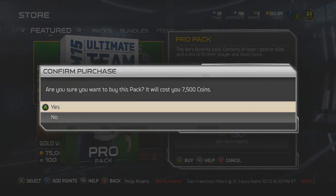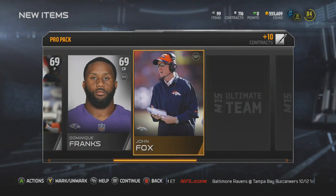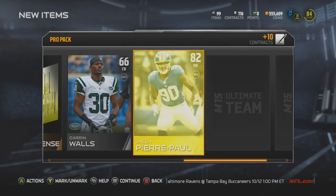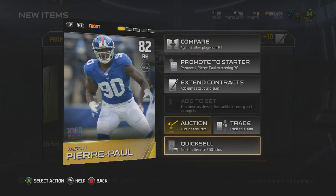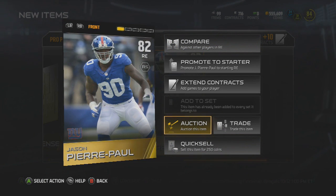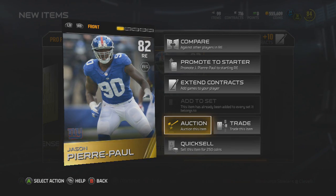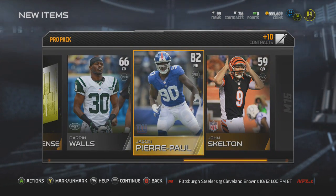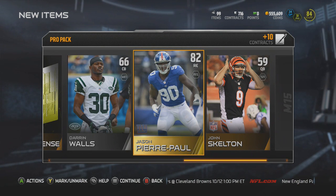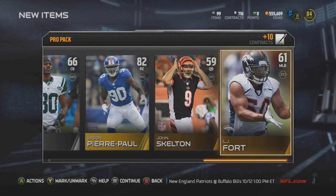About three packs left and I am telling you these last three packs I am going to get an elite. Gold card is Jason Pierre-Paul. He's a duplicate, so I'll go ahead and sell him on the auction — not sure what he goes for but I guess it's a pretty penny. I already sent him to the elite set earlier, so after you do that and start pulling duplicates you can sell them on the auction. That's what I do. I've gotten some pretty decent pulls so far — nothing spectacular but it hasn't been bad luck, so I'm happy. John Skelton, ending it off with LJ Fort.